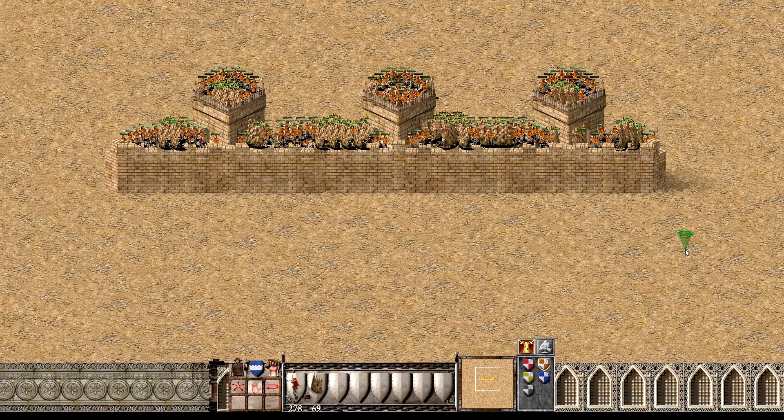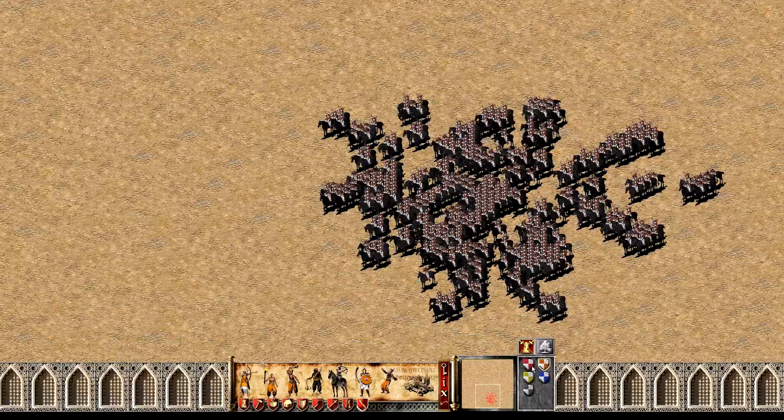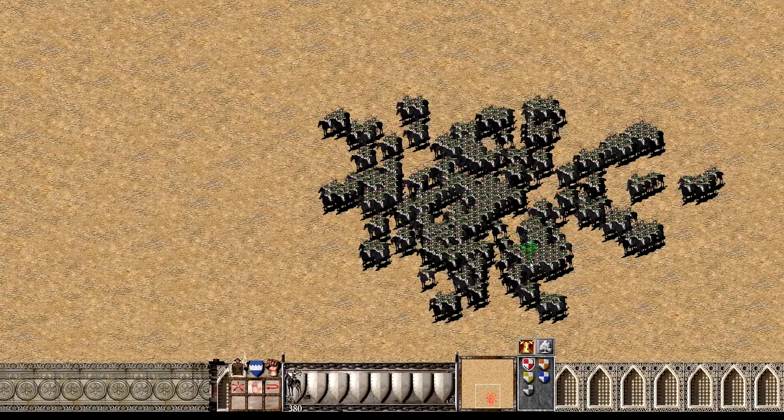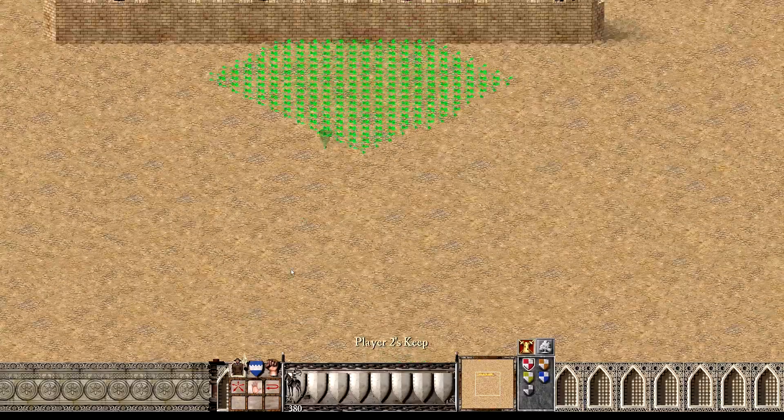As you can see right now, we have about 280 archers, and down here we have about 380 horse archers — so they have about 100 more units. Let's see if they're able to take out everyone on the tower.